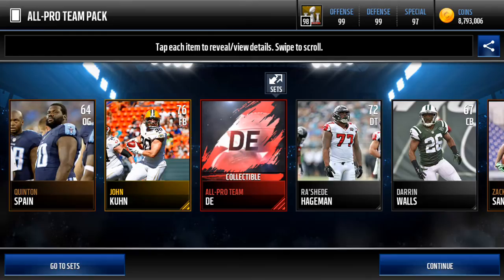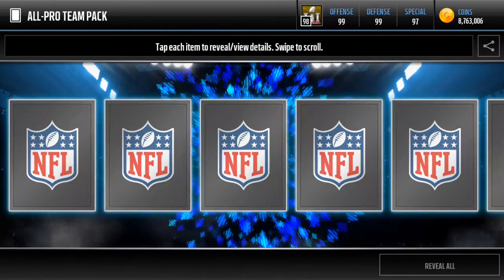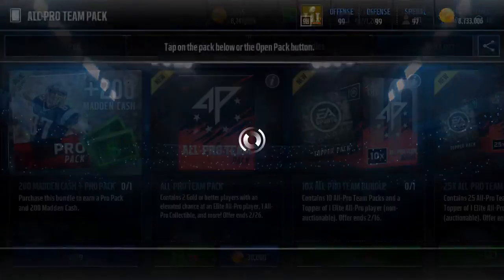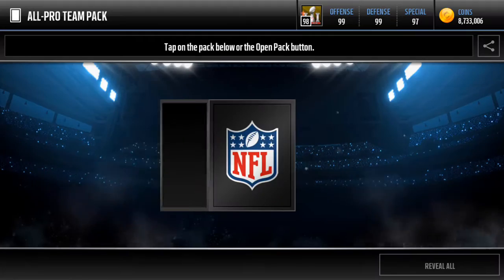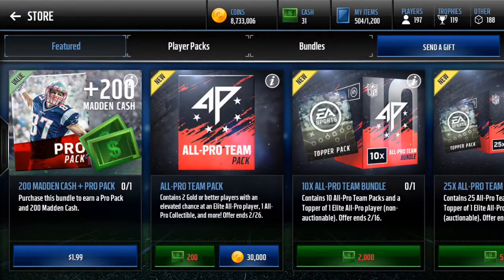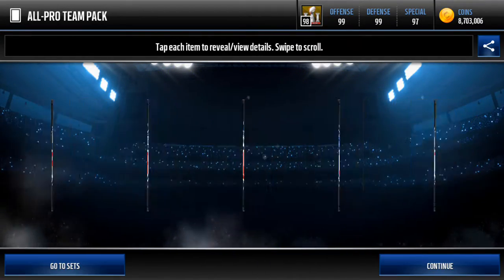I have tons of defensive end ones too, so I'm not sure if they made it different odds to pull different collectibles, but it seems like it for me. These packs are only 30k so we can open about 30 of them, but it's not looking that great so far. Hopefully we can pull one or two of those all-pro players.